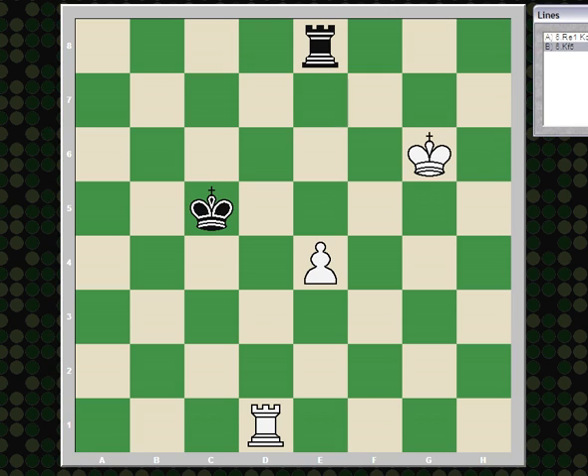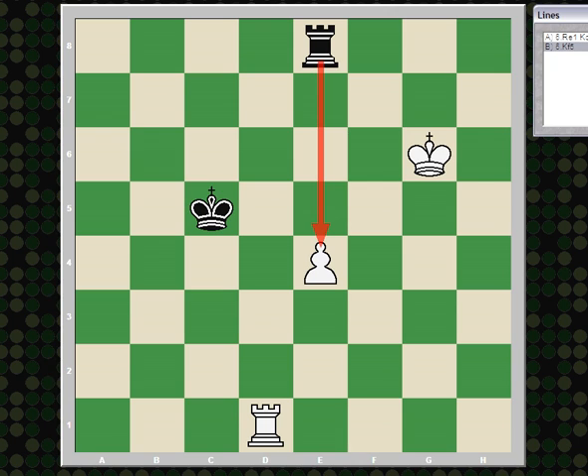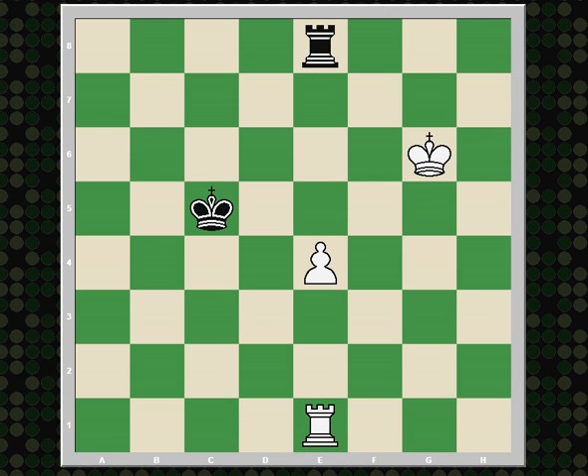Say white plays king f5 to defend the pawn — black was threatening rook takes e4. And if white protects it with his rook, bringing the rook behind the pawn, well, just king d6 followed by king e7. Black should be able to achieve a Philidor position.